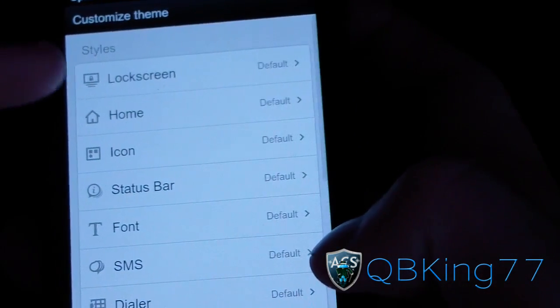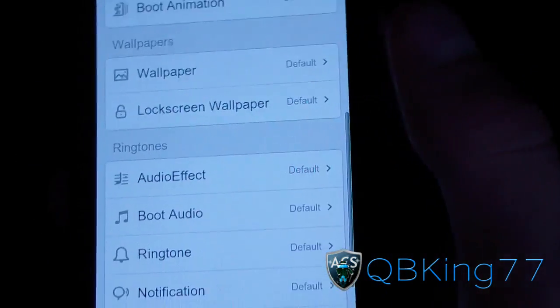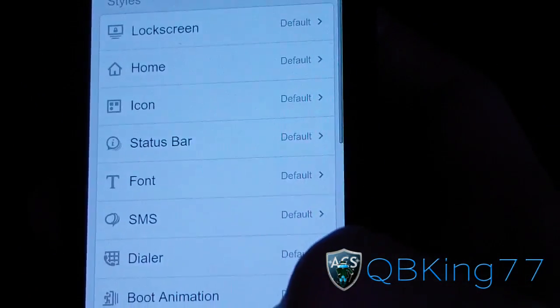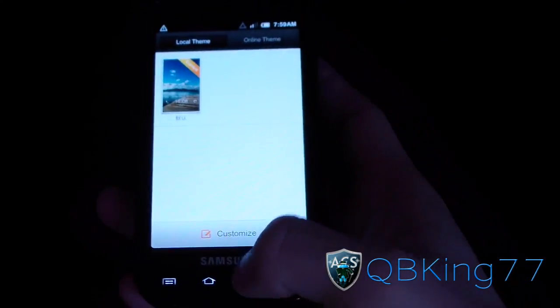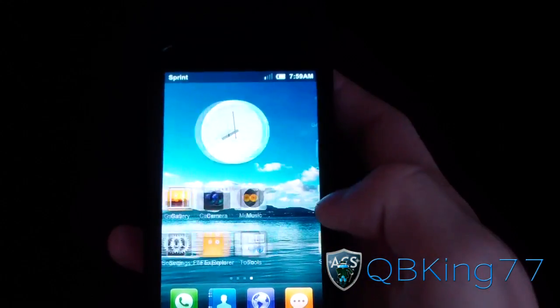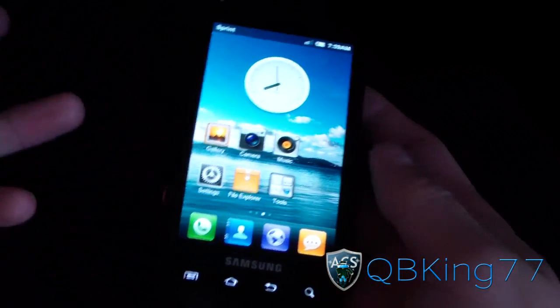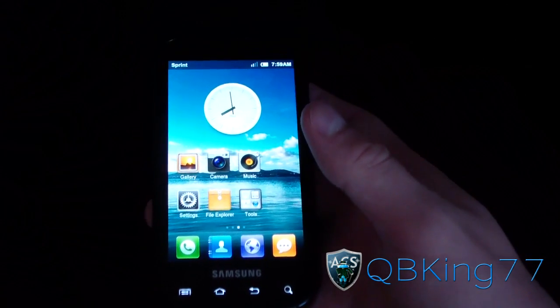You can actually customize your theme — whether you want just lock screens, just home, just icons, just status bars, or different ringtones — so there are a bunch of different options within the themes application. Once you flash the ROM, you can make the icons look like Ice Cream Sandwich, or make the status bar look like Ice Cream Sandwich. They have that theme in there — just scroll through and look.